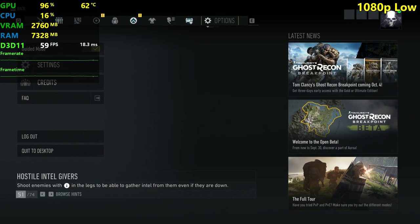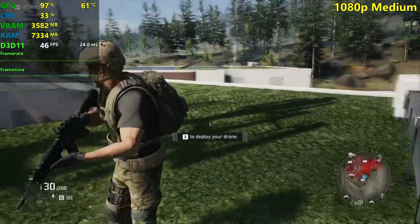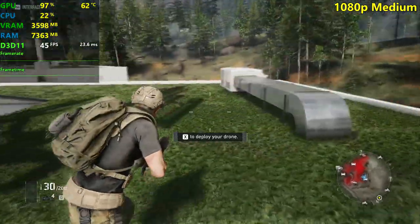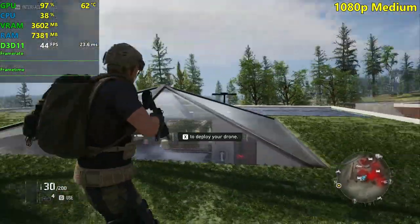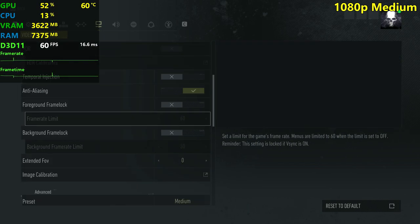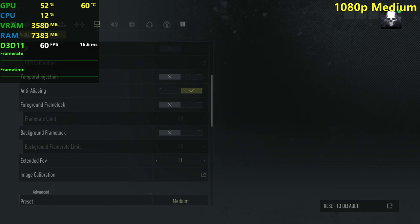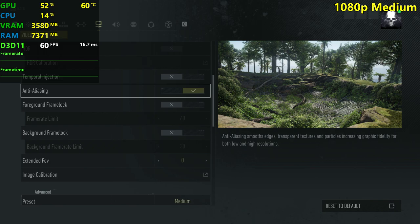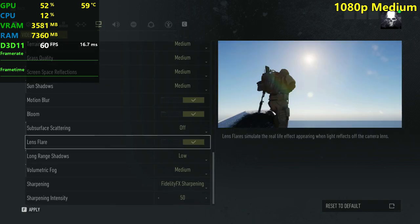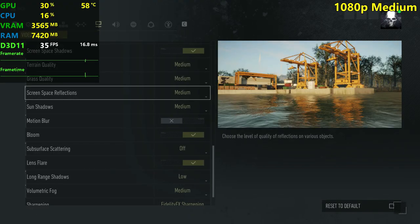I'm going to change to medium settings, restart the game and go from there. We're now back at medium settings. I'm going to show you the settings — 1080p and anti-aliasing is on. I'm just going to be disabling motion blur as I usually do in my videos. Everything here is on the medium preset.